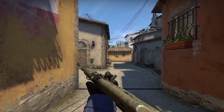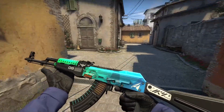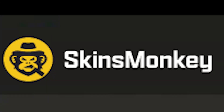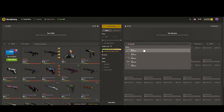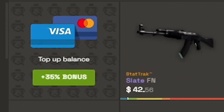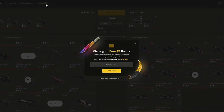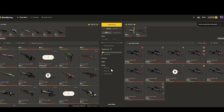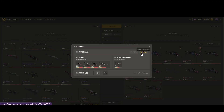Are you sick and tired of your terrible skins and want good skins? Then make sure to check out Skinsmonkey. Skinsmonkey is a site where you can trade your terrible skins for good skins instantly, and you can also buy skins with a 35% bonus on your deposits. Skinsmonkey is also giving you guys a free $5 on your first trade — just use my code ELSU. Link will be in the description.